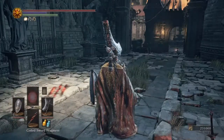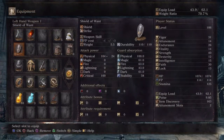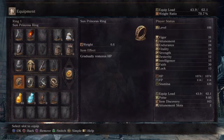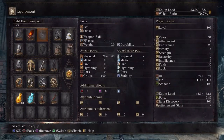You're going to want to go to your inventory and equip the Shield of Want, the Sun Princess Ring, the Silver Serpent Ring, and the Symbol of Avarice. If you have a second Shield of Want, equip that in New Game Plus. If you have the Mendicant's Staff, you can equip that instead of the second Shield of Want, but it's very hard to get.